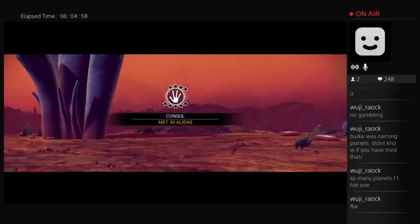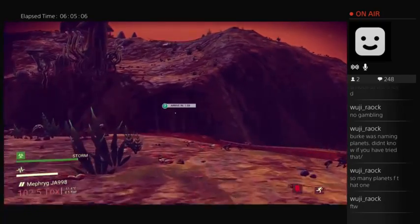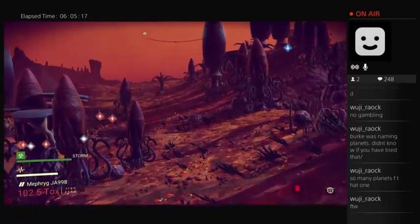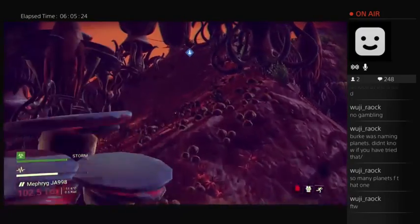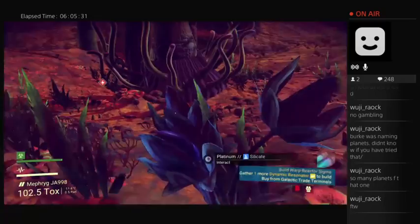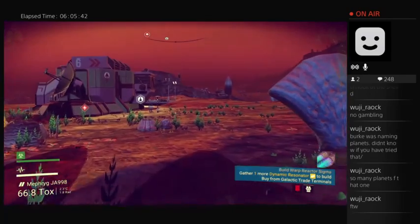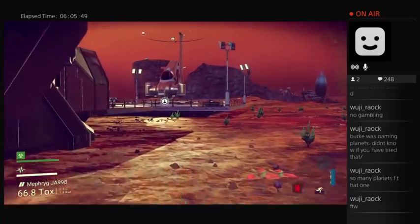I'm at 30 aliens so far. There's some zinc right here. Still need a lot more, but that's something. Fucking storms playing havoc on my gear. Good, it's clearing. Alright, let's get back to my ship because there's nothing over here I need. We're going to increase my shield and my beam in a second so I can actually do some more damage out in space.